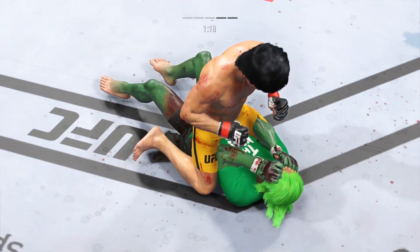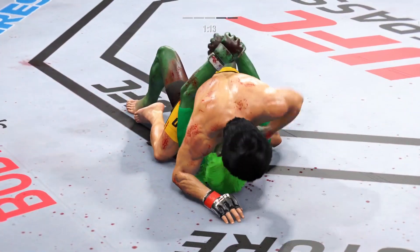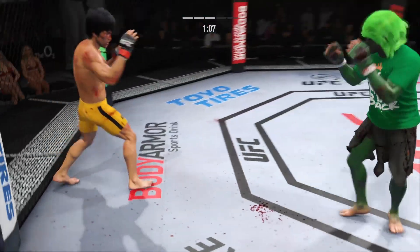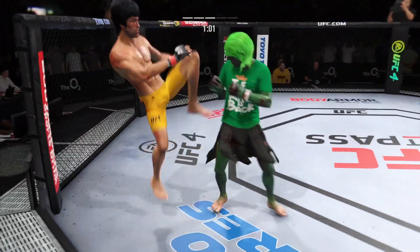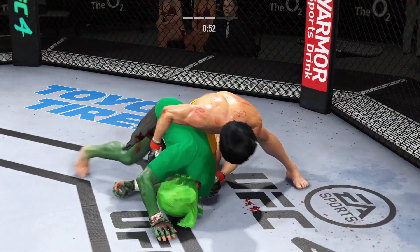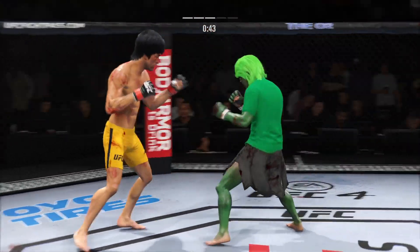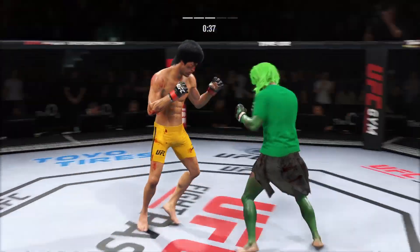Dominant position here — he's got the full mount. A lot of different ways he can go here: maybe try to find an arm bar or just get the ground and pound. Those submissions will present themselves once he is landing that brutal ground and pound he is known for, because then his opponent will start to get a little bit desperate to get out from under him. Back to the feet. This is exactly the sense of urgency you're looking for — try to take the judges out of it, he is lighting them up now.